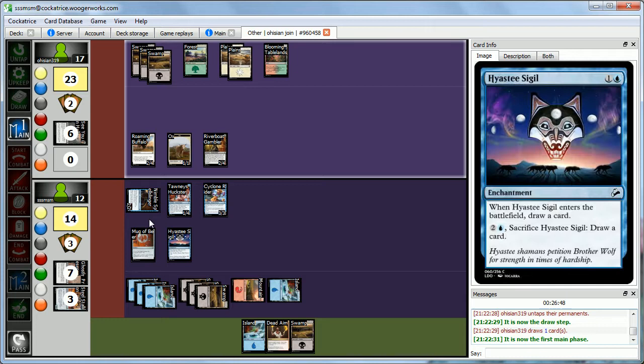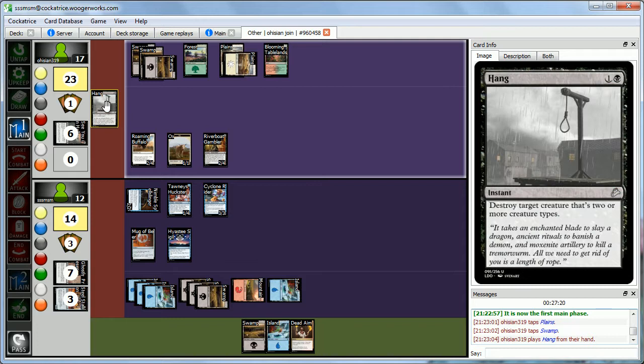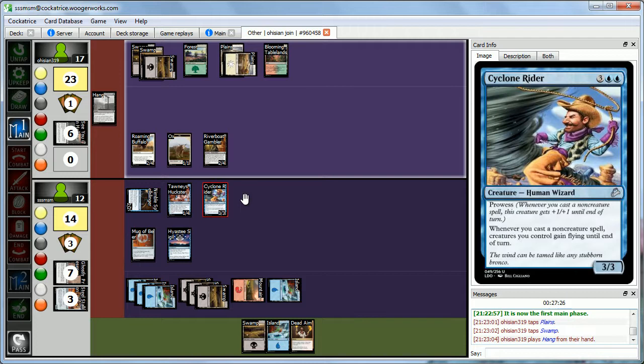Abby has some business — she doesn't like that Cyclone Rider. She casts Hang, destroying a creature. Very flavorful, very terrible for us. Cyclone Rider goes down. That sucks, but we still have our 1-4 Spellslinger.